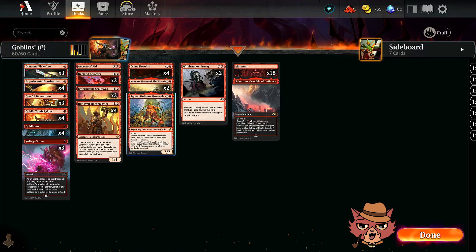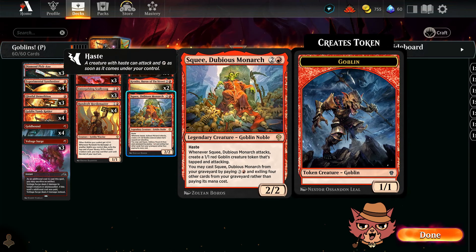We also have Squee in here to generate a nice wide board state of goblins. It's going to be a good one. It kind of feels weird not running two of them actually — might be something we talk more about in the final thoughts.